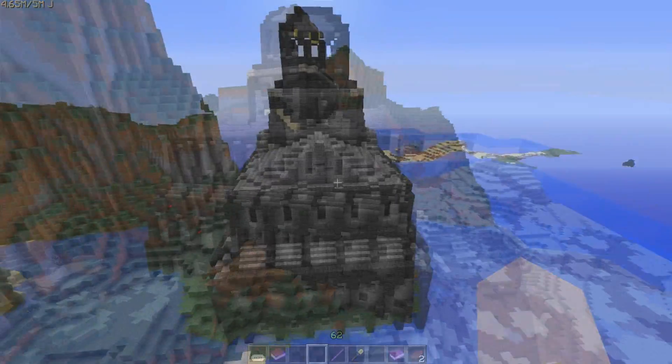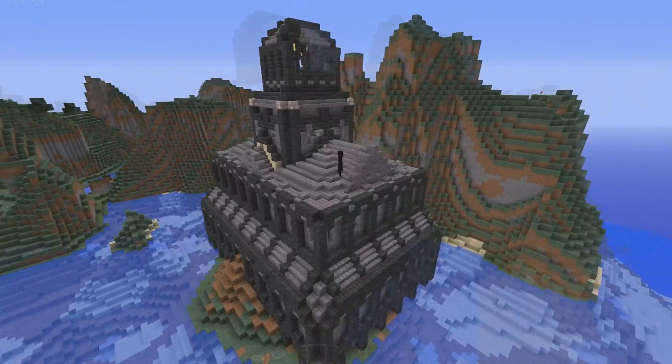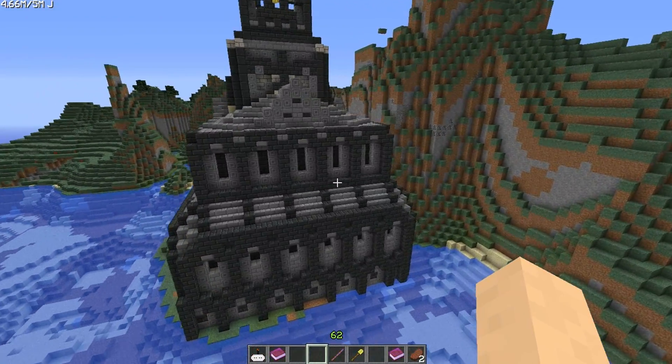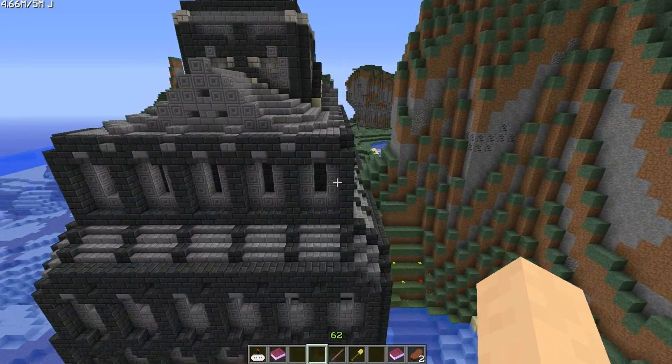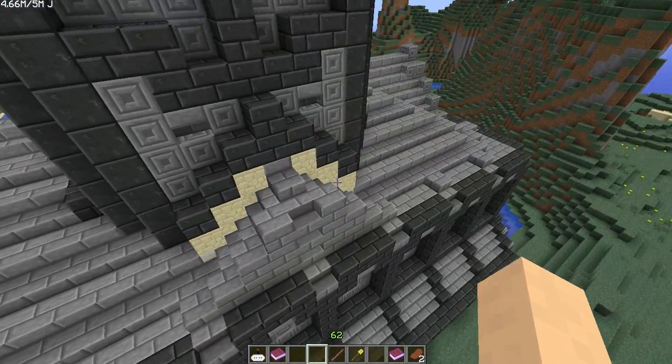Let's just fly around here and see what we can see on the outside. It looks kind of church-like actually - very cathedral-y but almost medieval as well. The black brick, the basalt, is a nice touch. Let's have a look up here. I can't actually see any doors anywhere flying around the side.